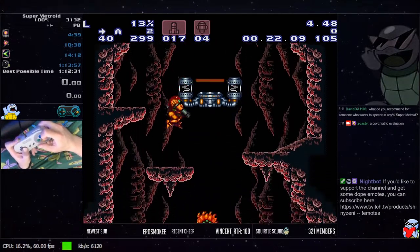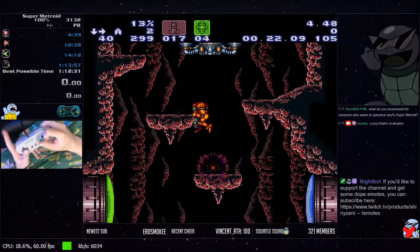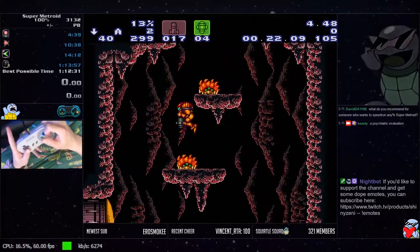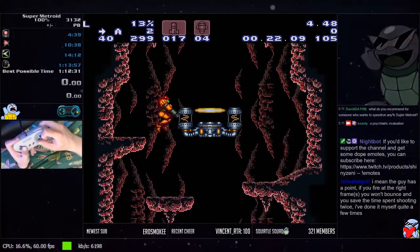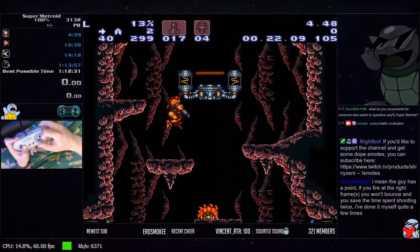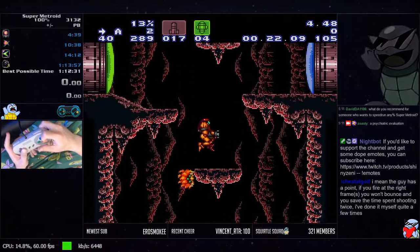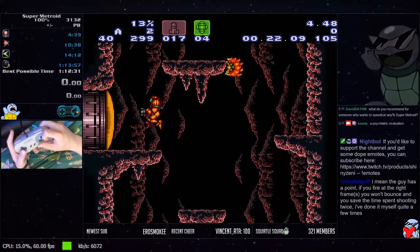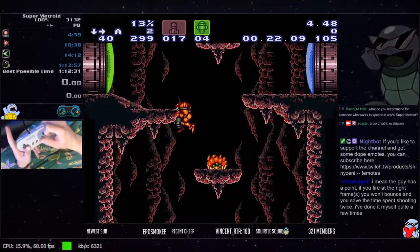From there you want to do a down-back, and then basically release the right input so Samus starts falling straight down after you've cleared this corner. It's kind of tight but not too bad once you get a feel for it. Then once you've passed this corner, continue down-backing until you clear this corner, then turn around.